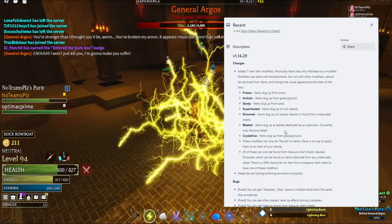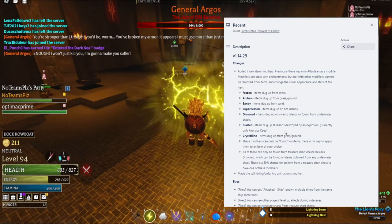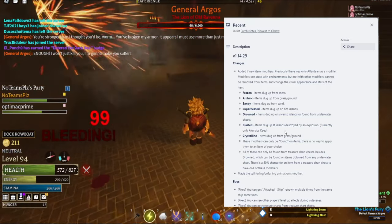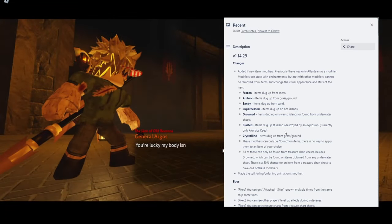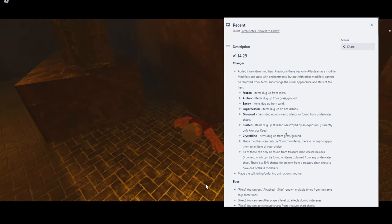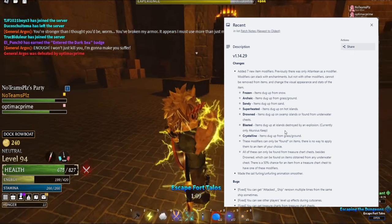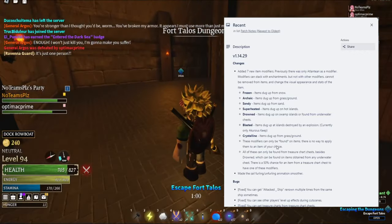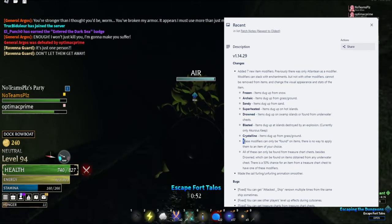Now for the Crystal modifier — dug up from grass and ground. Interesting. We already have that effect on normal crystals, but applying crystal effects to your armor sounds sick. Maybe it'll give a crystal-like texture. I kind of want it to be random crystal — like maybe you'll get a red crystal modifier or a blue crystal modifier where your armor has different color textures. That'd be sick. Now it says this modifier can only be found on items — there's no way to apply them to an item of your choice.